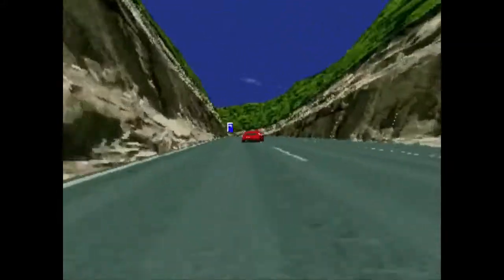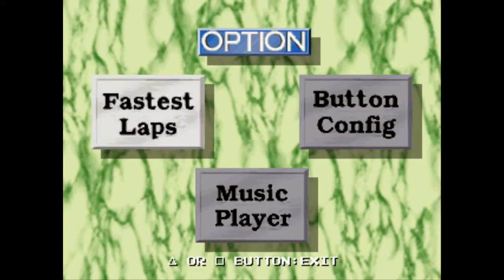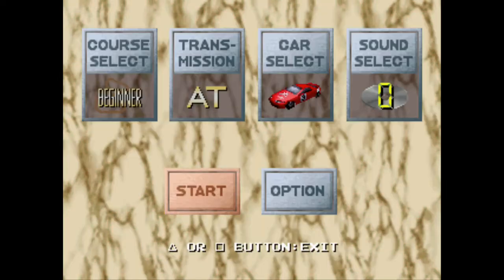So let's go ahead and hop in here. We have options — start options. Let's just check out options here: fastest laps, button config, music player. Okay, forget about that. Course on beginner sounds about right. Automatic transmission also sounds about right.